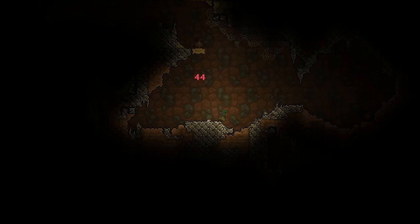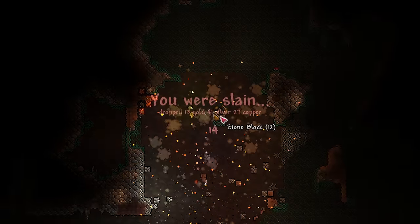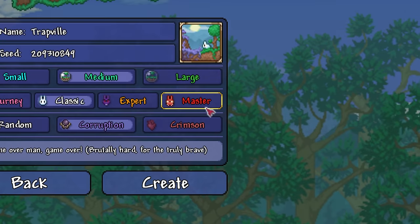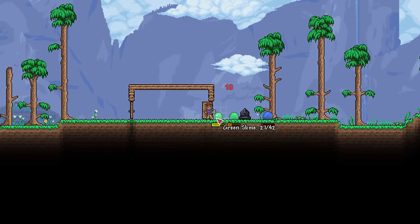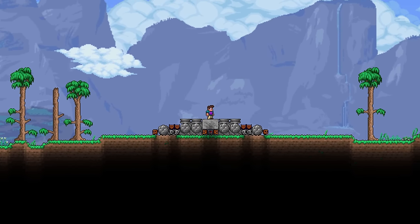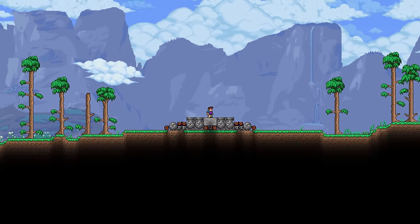Traps. Whether it's getting a dart to the face, the tenth time getting crushed by a boulder, or getting blown to smithereens by that one explosive you didn't see, traps are a nightmare. And Master Mode is a brutally difficult difficulty that makes even the simplest of tasks a challenge. But since two negatives make a positive, beating Master Mode using only traps should be a cakewalk.